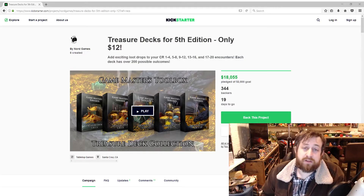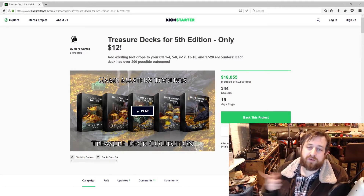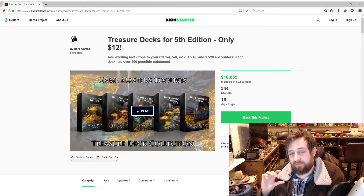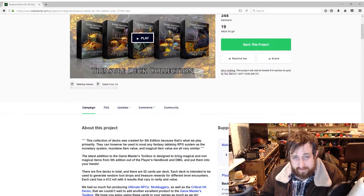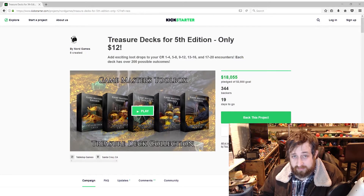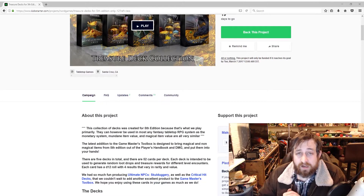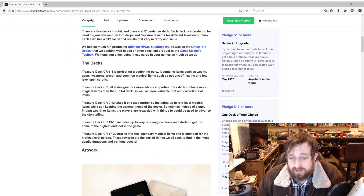What's up guys, Ted from Nerd Immersion here, and I am back with another Kickstarter spotlight. This time we have Treasure Decks for Fifth Edition — only $12. That is the name. So what is this? This is five decks of cards, 52 cards each, the size of a playing card deck, and they are treasure to give out to your players, designed for challenge rating groups of 1 to 4, 5 to 8, 9 to 12, 13 to 16, and 17 to 20.